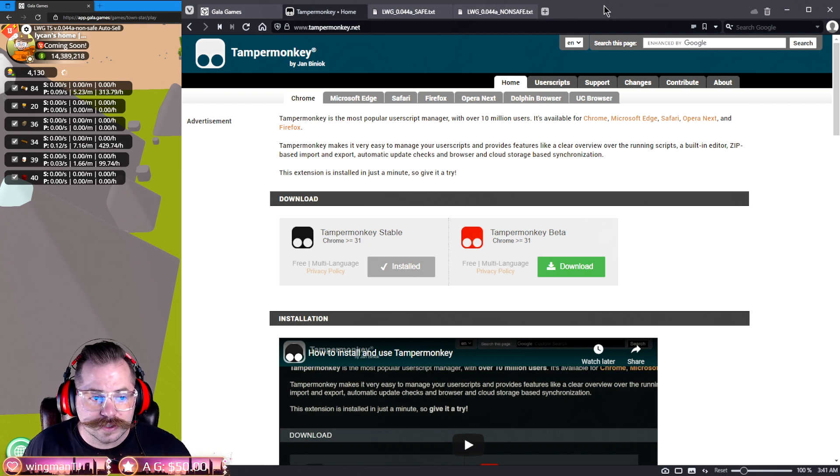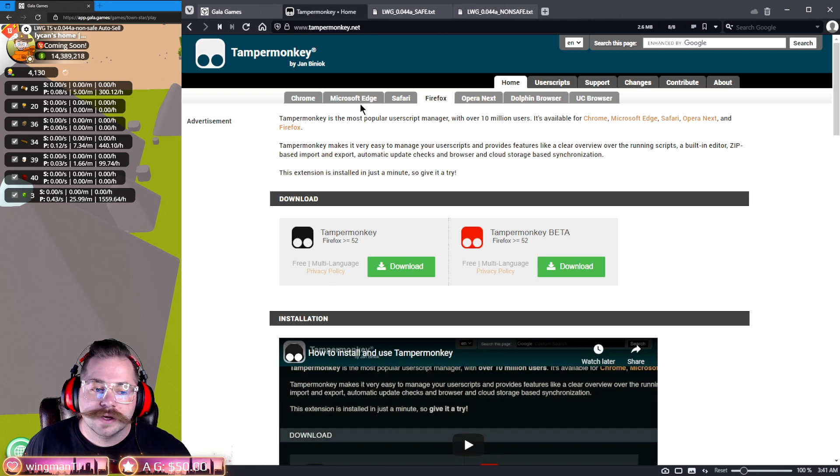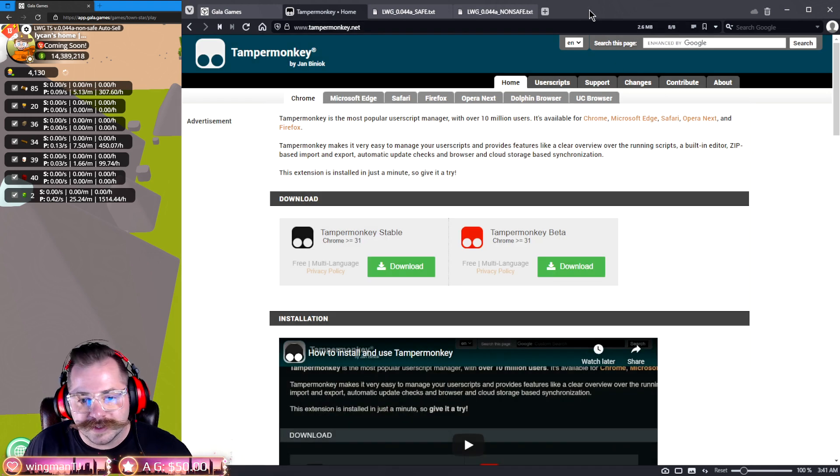When you click on that link or go to tampermonkey.net, you're going to see this page. It's going to auto-detect which browser you're using. If I accessed through Firefox it would show that tab; Edge would show that tab, etc. Because I'm using Vivaldi — which is a Chrome-based browser — it's going to default to Chrome.